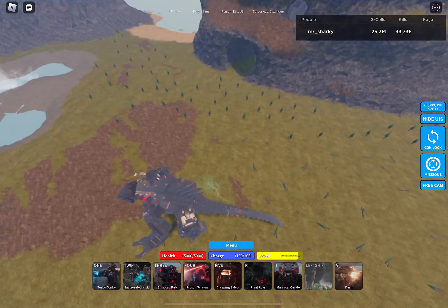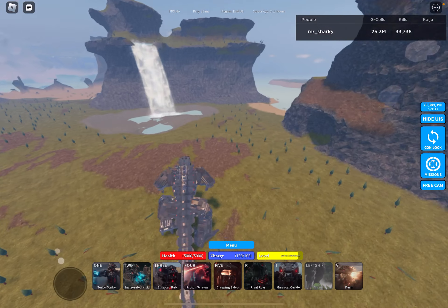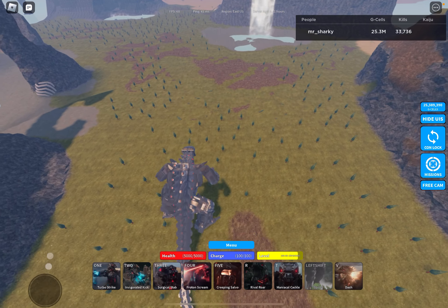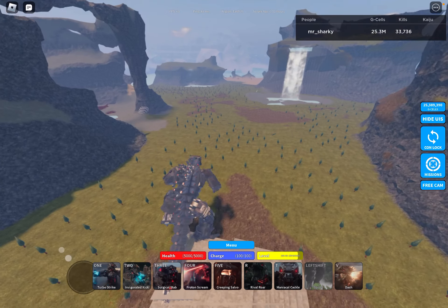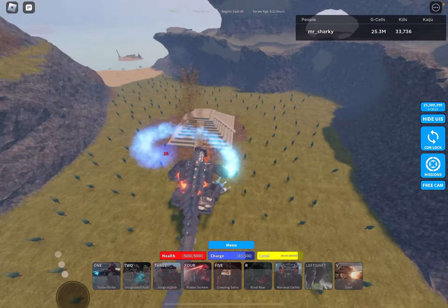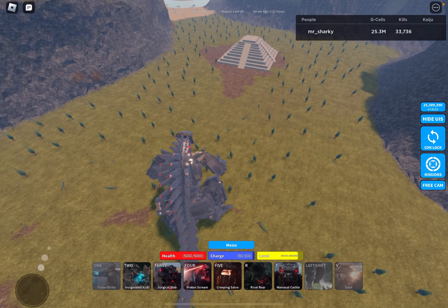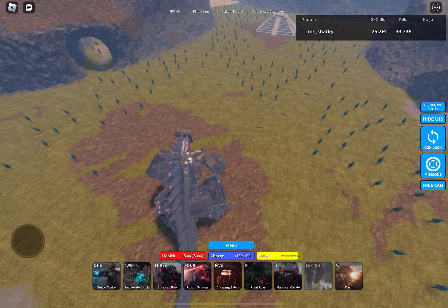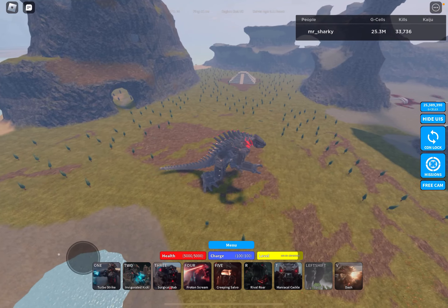If your opponent is ever coming up close to you, this is just a basic thing to do: just hit Dash and Turbo Strike. It's most likely that they'll run into it and they'll get damaged badly since this combo does at least over 900 damage. So that will hurt a lot.